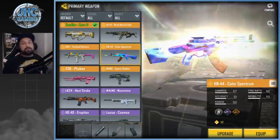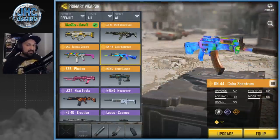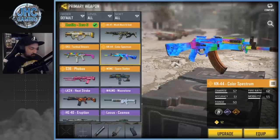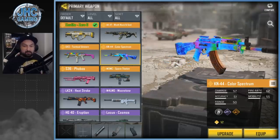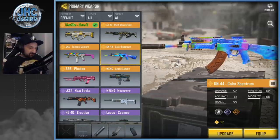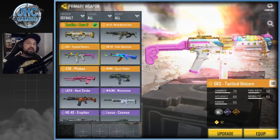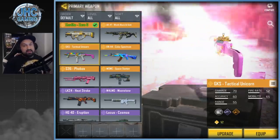Now, top three legendaries. I don't have all the legendaries — I only buy the ones I really want. At number three: Color Spectrum. I like colorful stuff, and the KN-44 is actually a decent weapon. With Color Spectrum you have the knife, the backpack, the sticky grenade, and it looks even better in-game when you use it — it really stands out. Color Spectrum is my number three.